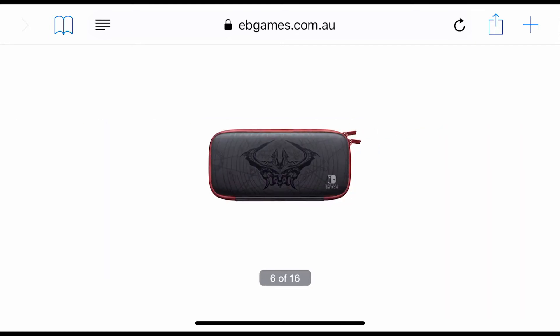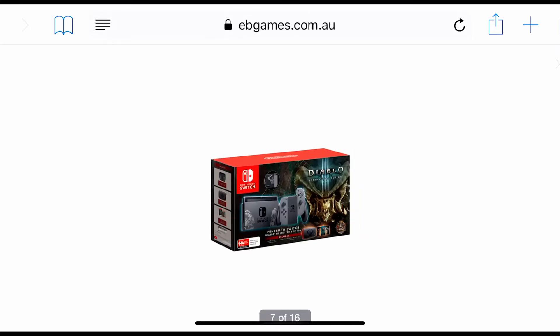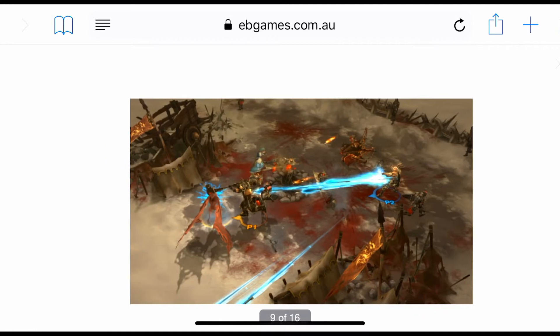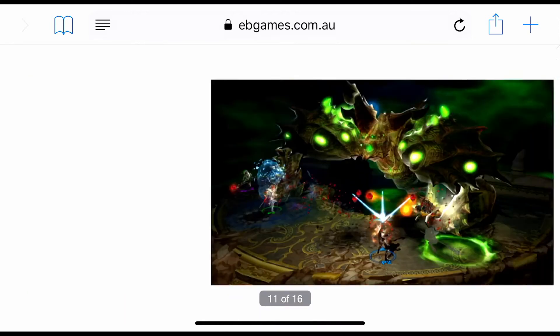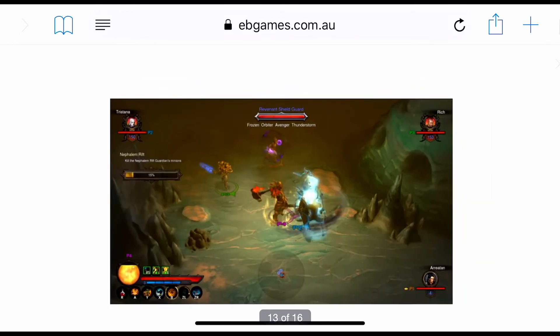It looks pretty okay — I do wish they put some color in, but this obviously comes with a really nice Diablo pouch. I really like the detail on that with a nice different color zipper, which is cool. We get the bundle which comes with the game and the console itself. They've put a lot of attention to detail, especially with the images, and from what I can see we're able to have about four players playing at the same time.